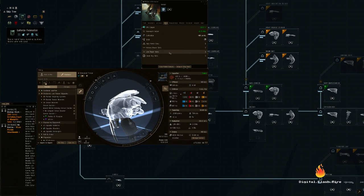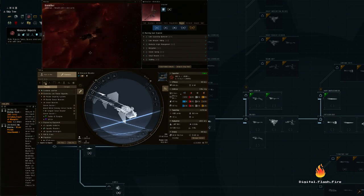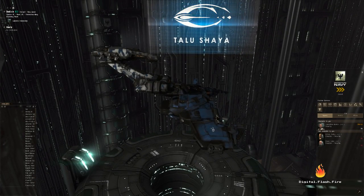Maybe you're new to EVE and you're a little overwhelmed by all the different ships. Maybe you've been playing a while and are just looking for something new. Let's take a quick look at the many ship options that make the EVE universe so robust. A wealth of information can be found in the ship browser, so let's open that first.